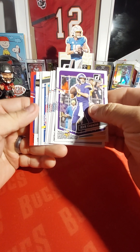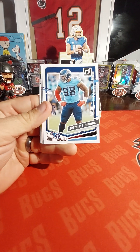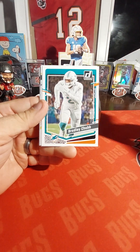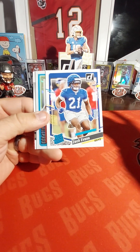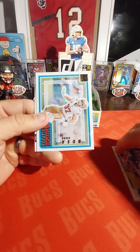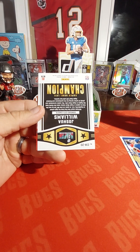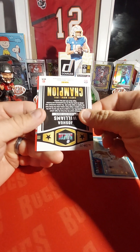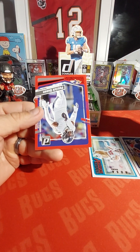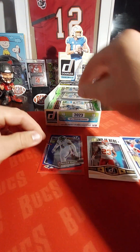Let's get into it. We got a backwards card here — looks about the same as your regular run-of-the-mill retail. Zach Evans first-rated rookie. Looks like we get one rated rookie per pack. Actually just pulled this same card out of a retail pack. And this is backwards but — not an autograph — and a Patrick Queen red press proof. Nothing special out of that first pack.